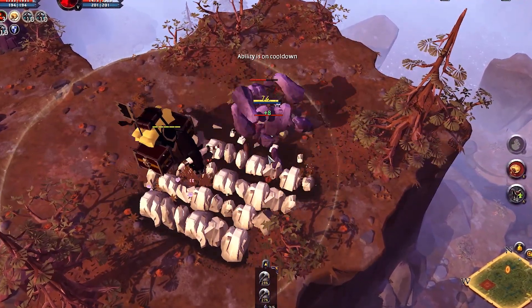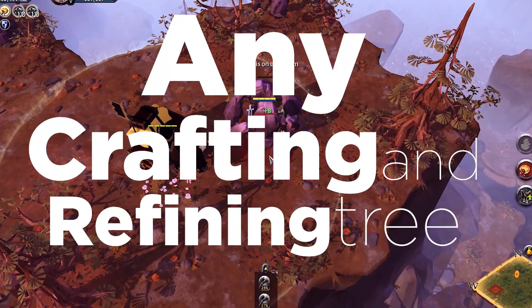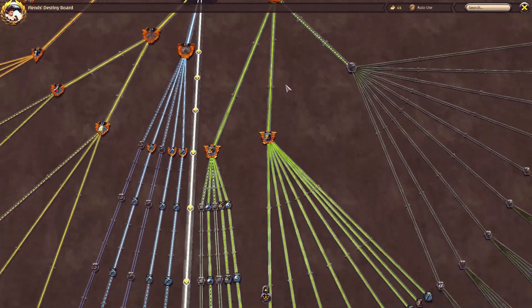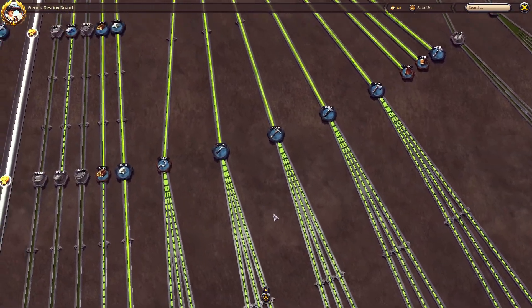Today we're going to show you a basic outline for gaining a profit through any crafting and refining tree you wish to pursue. First, let's talk terms. Masteries are a number on the node of the Destiny Board that show you just how proficient you are with that particular skill.